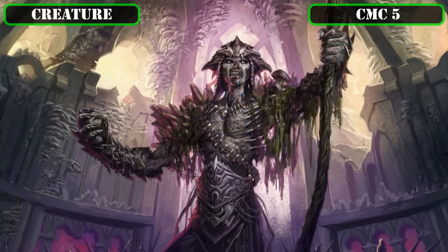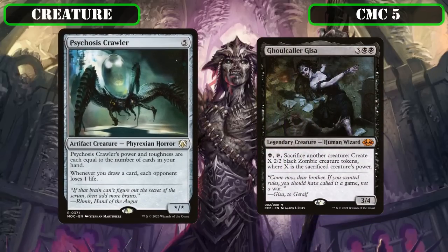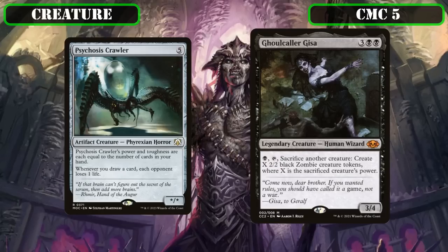The CMC 5 slot brings us Psychosis Crawler and Ghoulcaller Gisa. Psychosis Crawler is a star/star whose power and toughness equal the number of cards in hand, and whenever we draw a card, each opponent loses 1 life—weaponizing our draw 18s by adding an 18-damage rider to them, and becoming at least an 18/18 beatstick afterwards. Gisa is a 3/4 that we can pay a black, tap, and sack another creature to create X 2/2 zombie creature tokens where X is the sacked creature's power, enabling us to turn Yargle and Multani's 18 power into 36/36 worth of stats at flash speed.